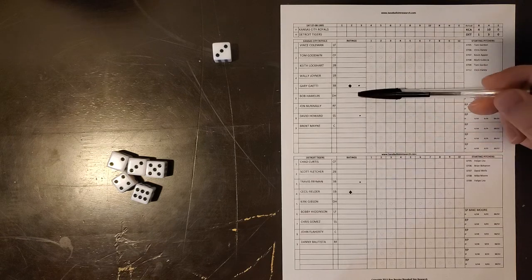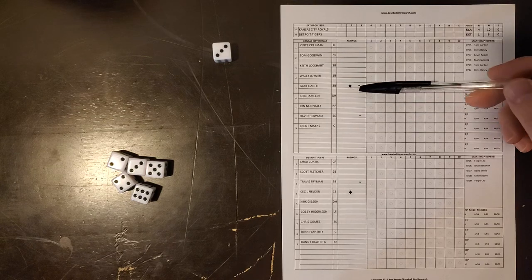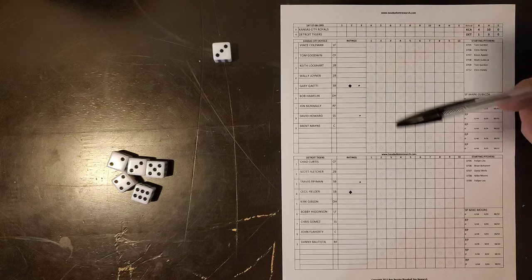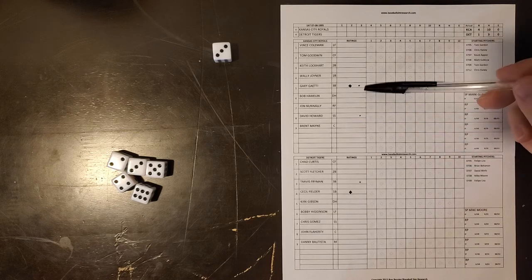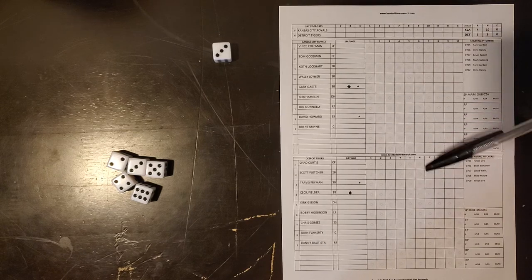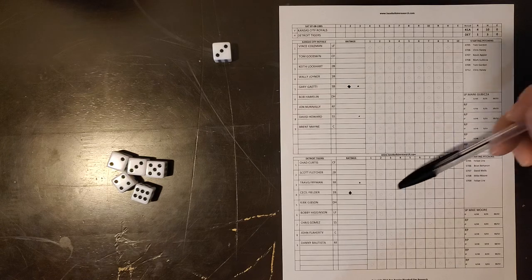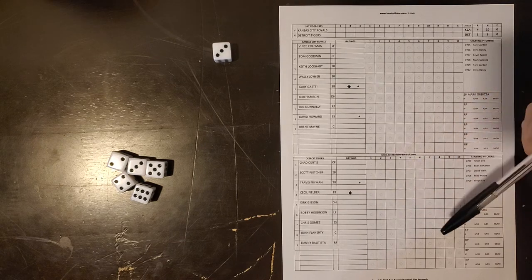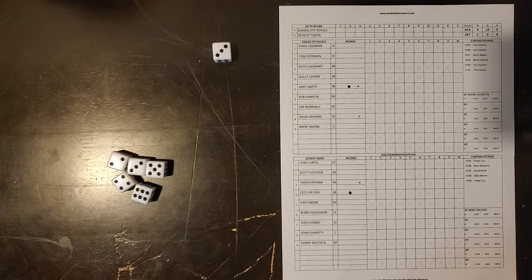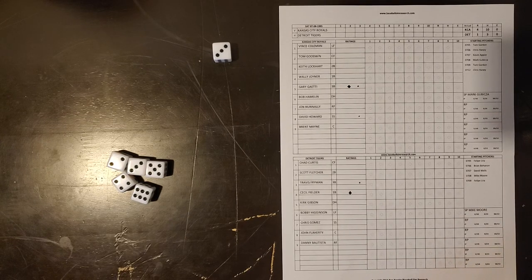A couple of modifications based off of their real stats. Gary Gaiety gets a power designation — he hit 30 or more home runs that year. He also has a glove designation, so he's a good defensive player as well. David Howard, the shortstop, also has the glove. What the glove means is that it will take a four of a kind for them to make an error. So the left side of the infield is pretty locked down. For the Tigers, Travis Fryman at third base has the glove, and Cecil Fielder obviously with a lot of power, hitting more than 30 home runs.